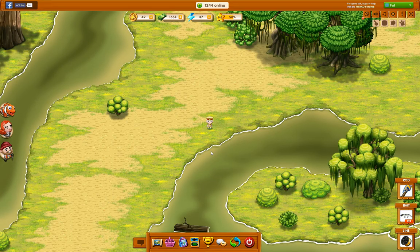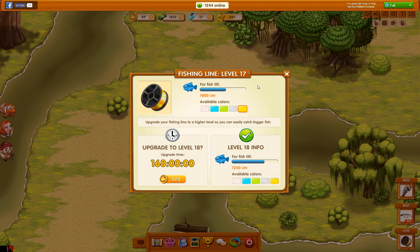Then we have the other part of the new update, which is the fishing line, which you find down to your right. At the top you can see what level you are currently at and how large a fish it is good for.